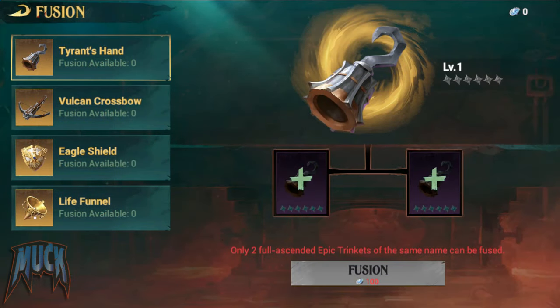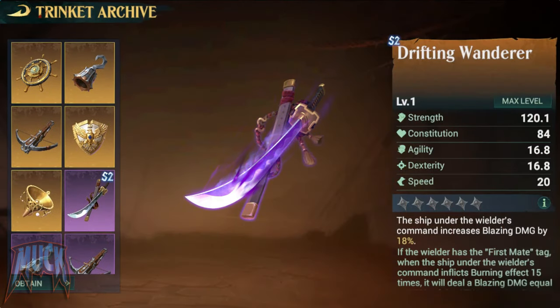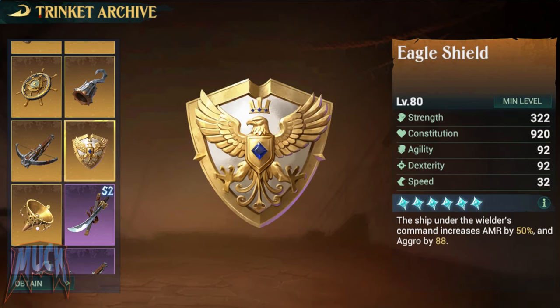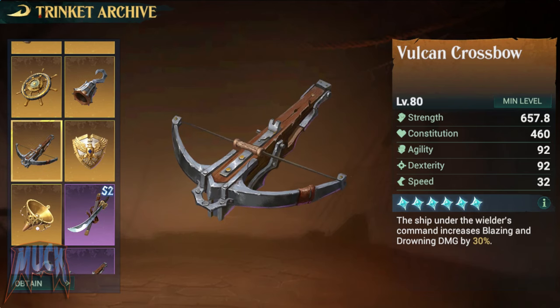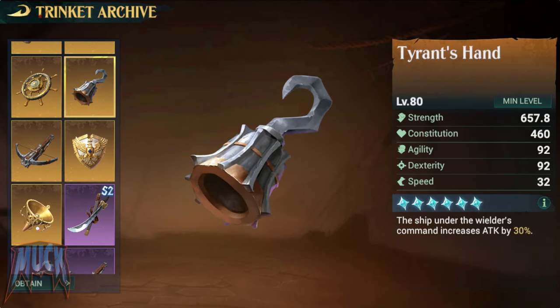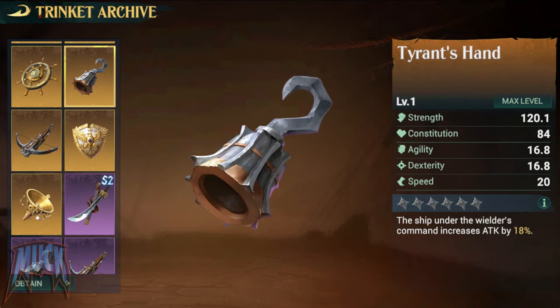The epic trinkets can now be fused when we have 2 epics at maximum level, thus increasing their power. That way the Life Funnel can reach up to 30% healing effect, the Eagle Shield can reach 50% armor increase and aggro up to 88%, the Vulcan Crossbow can increase blazing or drowning damage up to 30%, and the Tyrant's Hand attack up to 30%.